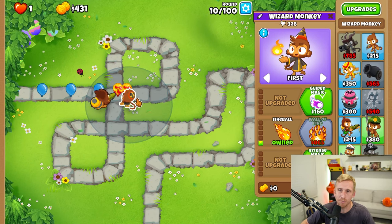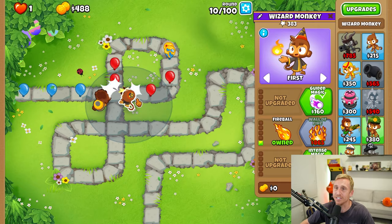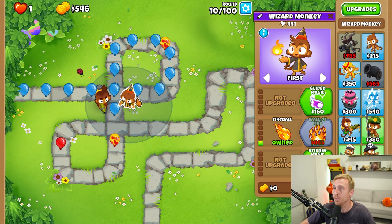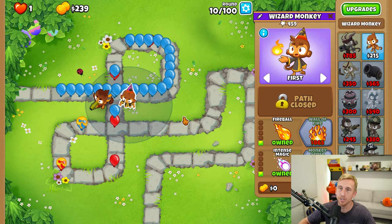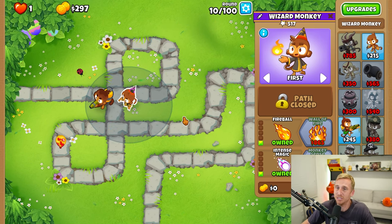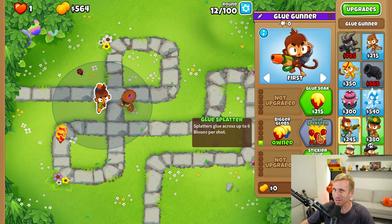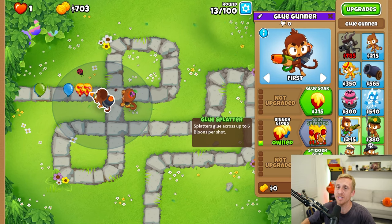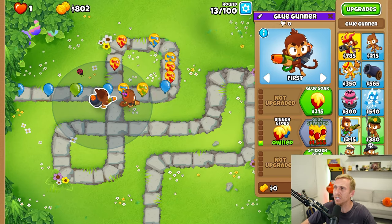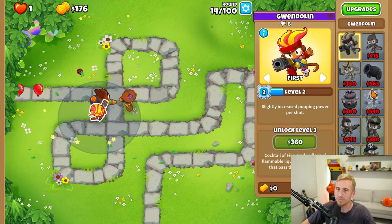I tested it myself on rounds like 63, 76, and 78, and it's just crazy. And to add to the fire — full pun intended — if you use towers like the middle path glue and the top path ice to debuff the bloons and then use an alchemist to buff up the wizard, you get this insane mixture. And for not that much money, you're destroying chimps mode. We're going to be using Gwendolyn because Supreme said she's going to be the best because of her heated up ability and how much it adds as a buff for the wizard.